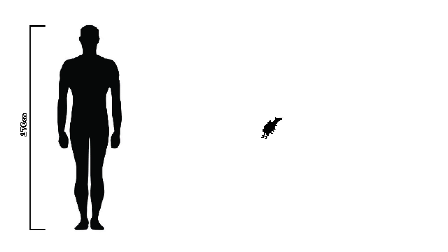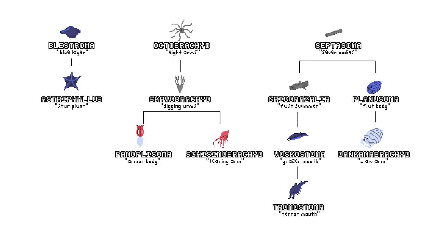Thunniform swimming is the method of choice for the fastest swimmers on Earth and is perfect for a predator of the seas. This creature will continue to reproduce in the same way as Voscostoma, but its young will mature within 10 days and will only grow up to 35 centimeters. The longest-lived of this creature will die around seven and a half years after hatching. We will name this creature Traumostoma, or Terror Mouth.